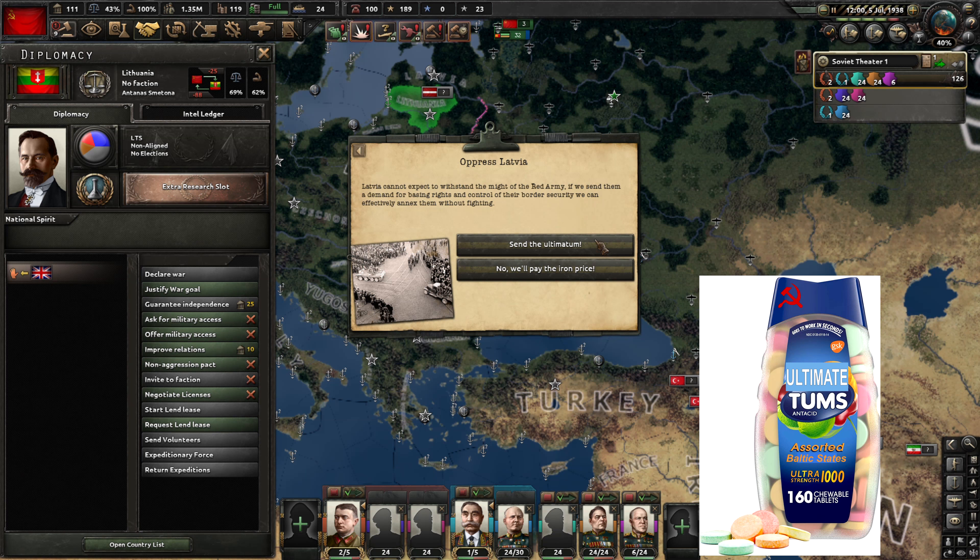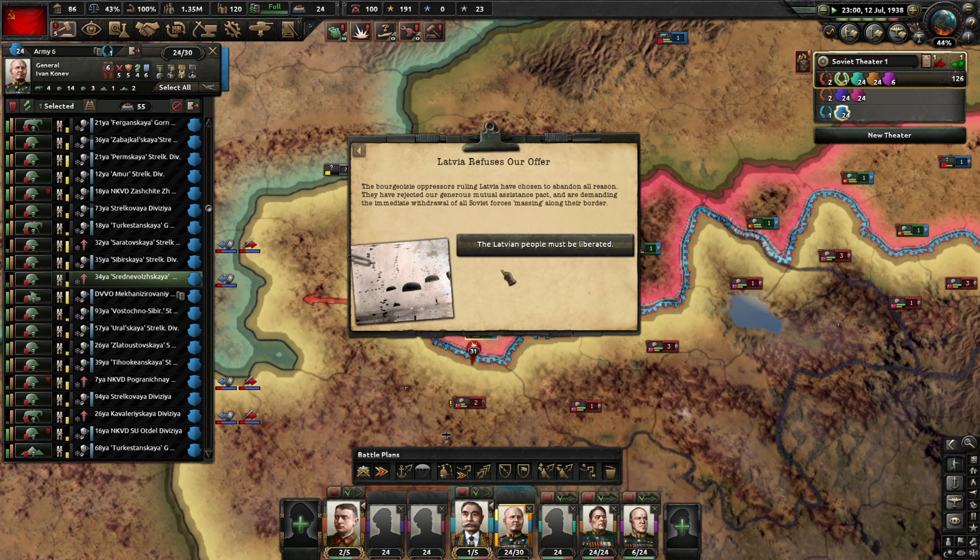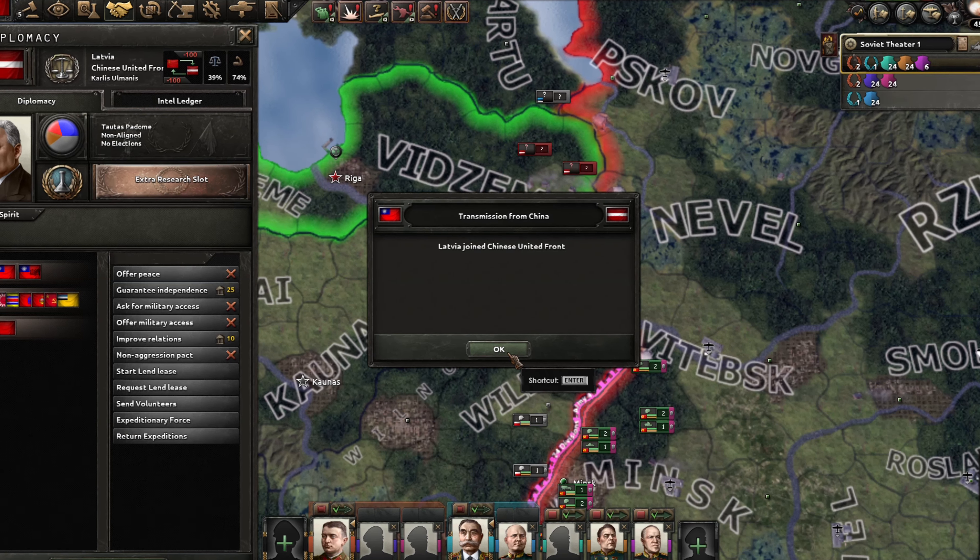Become Antifa and send ultimatums to keep world tension low. If they fail, invade for free XP — wait a minute, what the hell.